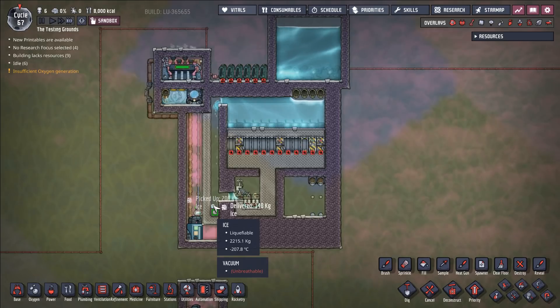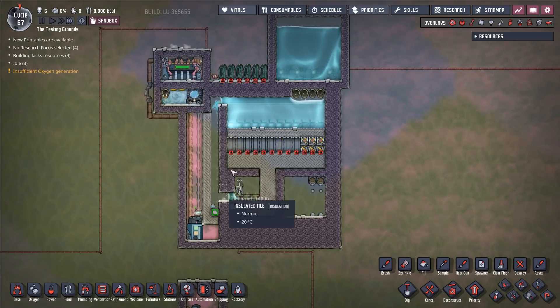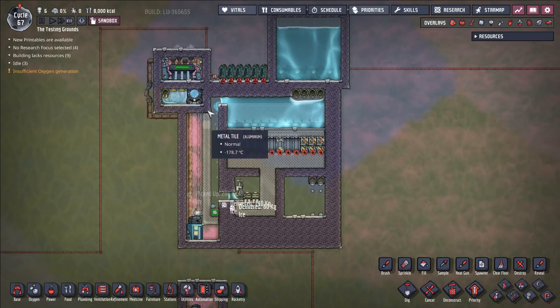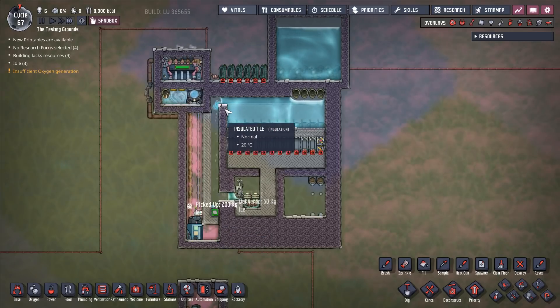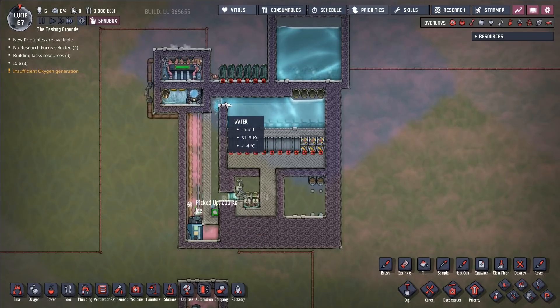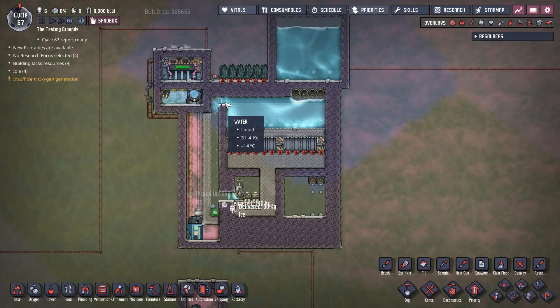But we have our initial chunk of ice right here, and this initial chunk of ice is going to be what all of the water that falls down here gets its temperature set to. There's going to be a little bit of a cooling burden on this area, because it does need to cool the water a little bit more — negative 1.4 degrees Celsius is not quite the point where the water is about to freeze.